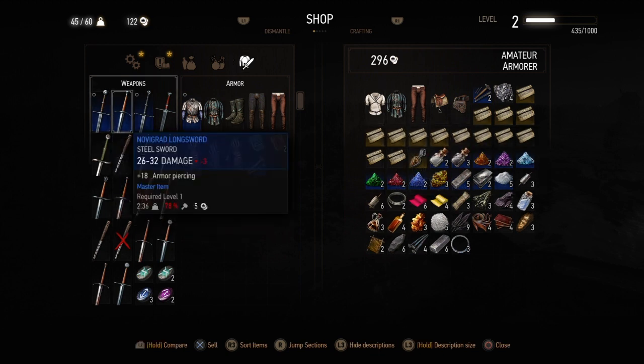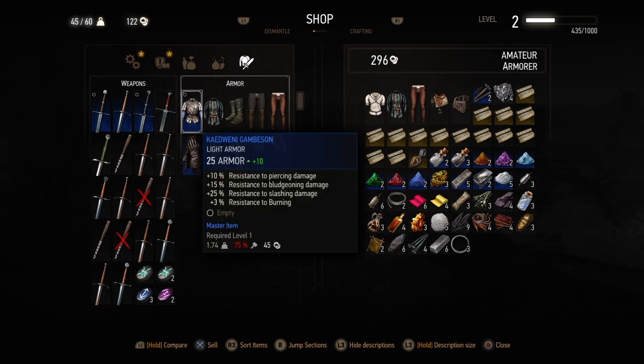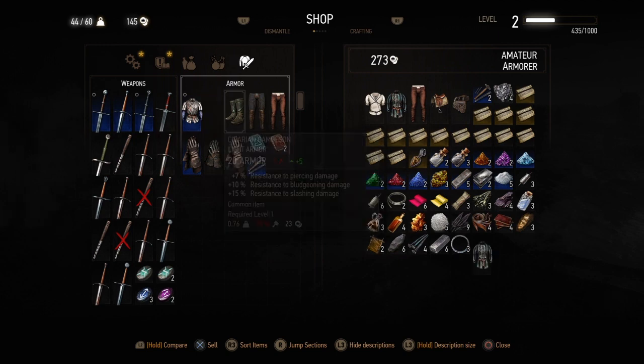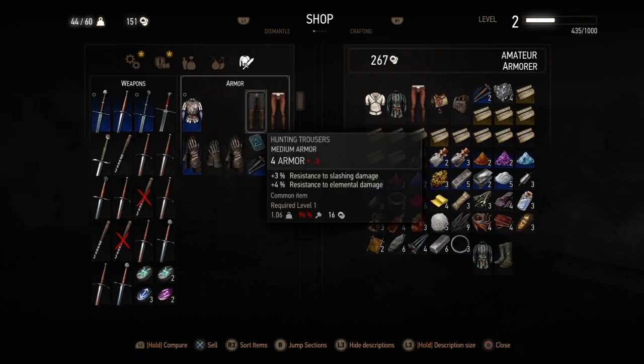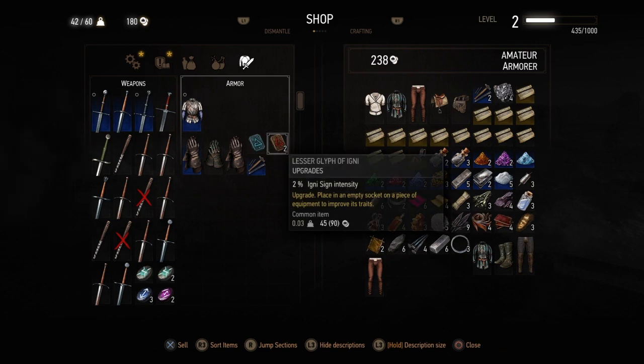You can sell your swords to him — he's only an amateur armorer — but it's not too good value. So I'm going to keep my items. Then you can just go ahead selling everything that isn't good for you. I'd also recommend selling your glyphs — you can choose to keep them if you want.